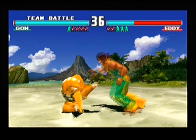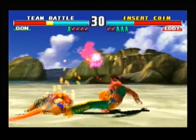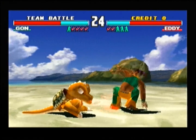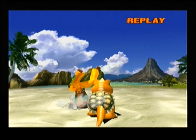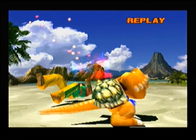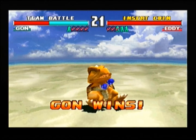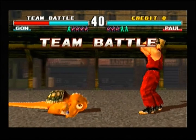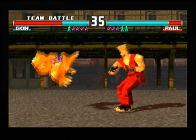Habt ihr das gesehen? So einfach kann's gehen, wenn man einfach mal einen Pups rauslässt. Gon wins! Seht ihr, wie süß er seine Augen zugemacht hat – so wie in einem Anime oder Manga. Das ist total cool gemacht. Auch Gons Ending ist echt süß. Mit seinen kleinen Boxhandschuhen ist das alles a little bit difficult.